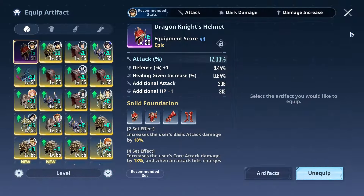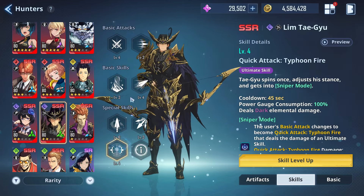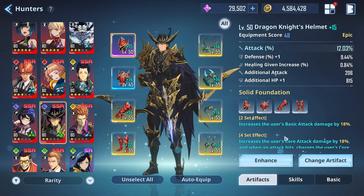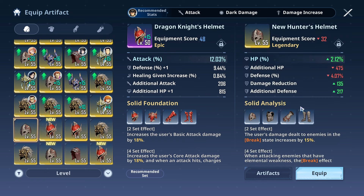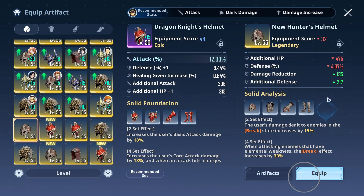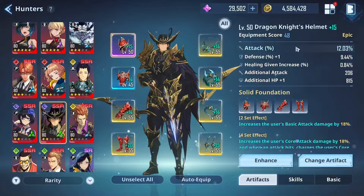You can switch it up since Lim does have break. His second skill is the only one that deals heavy break. If you want to cater to the breakage side of him, you can do two Solid Foundation and then two of the Solid Analysis set. Or if you want to go full breakage, the Solid Analysis set is there — you get the elemental weakness break effect increased by 30%. You can run the two-piece to benefit from both breakage and basic attack since his ultimate changes his basic attack into eight big shots.